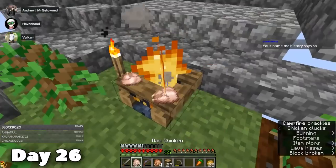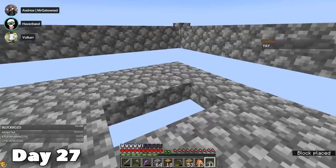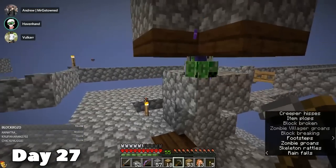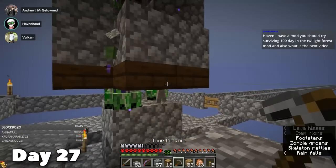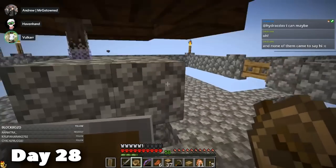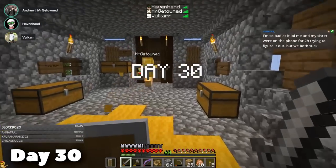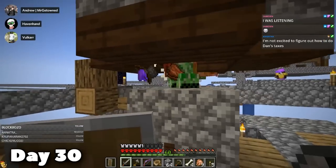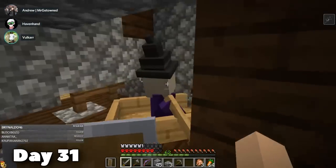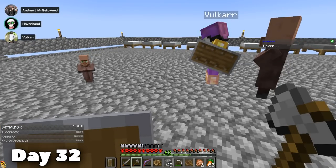On day 26, I killed some chickens, cooked some chickens, the lads mined some cobble — pretty much summed up day 26. I finished the villager platform on day 27 and got my villager friend into his new home. I then reinstated the mob grinder into a fully-fledged working mob grinder, because it was time for us to get a second villager. On day 28, I got a baby zombie villager pretty much straight away. However, as I had killed the witch, I now had to capture him and then get a second witch — I have some regrets about that one.